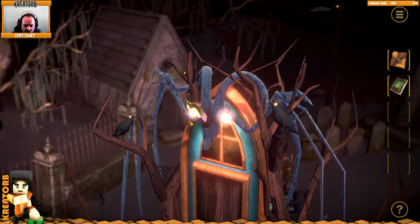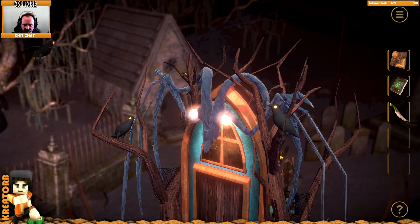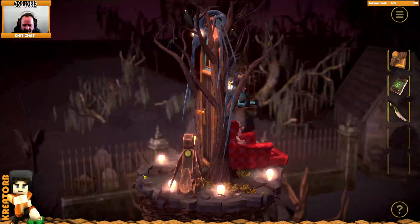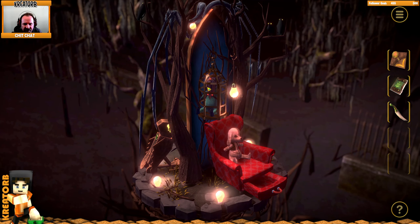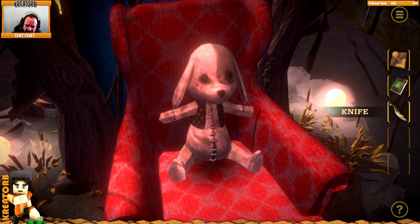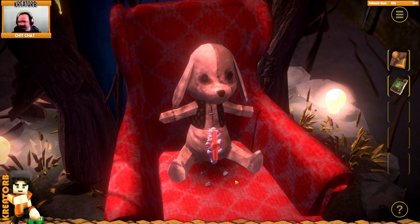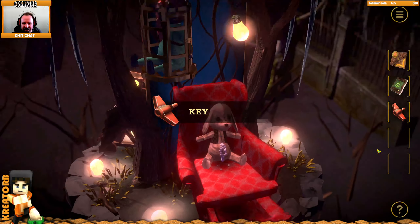Oh, what's this up here? It's a knife. God damn - this is one creepy ass stage, I tell you that. Let me see here - what if I used the knife? Can I zoom in on this? Why did his face disappear? We're cutting it open - I just took a guess. What is that? Oh, it's a key! Nice.